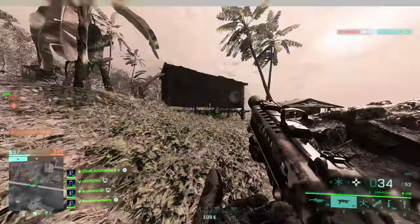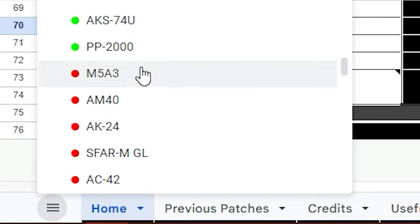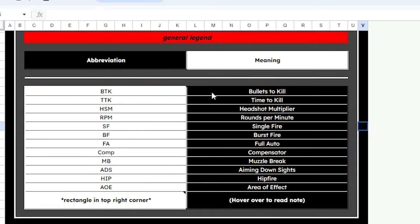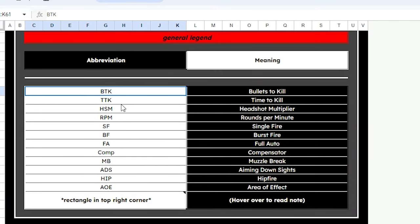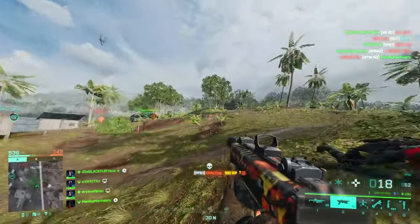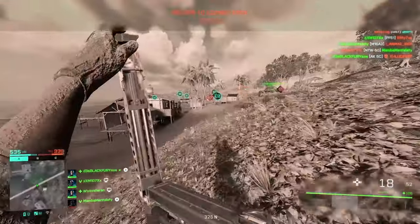To use the spreadsheet, it's really simple. From the bottom-left menu, you open it up, find your attachment or weapon, and then compare everything about that weapon. All the suppressors and every single muzzle attachment are there, every single ammo type is there. Everything you need is in here, and I have to say it really is a worthy weapon stats resource for Battlefield 2042.